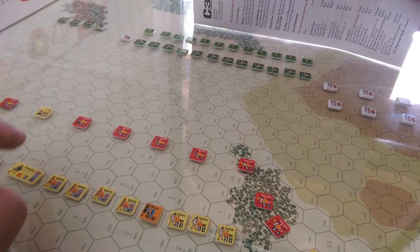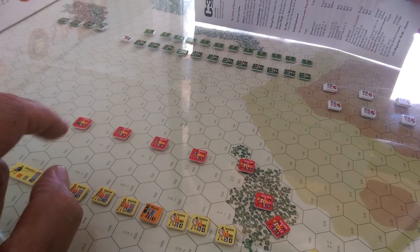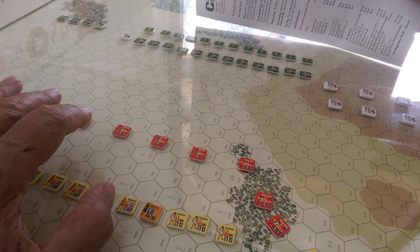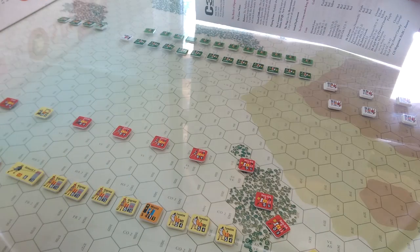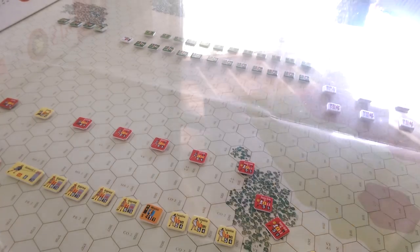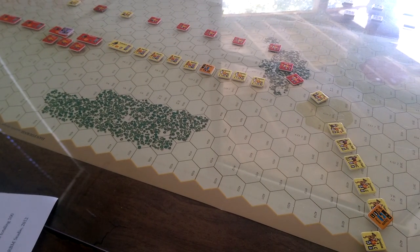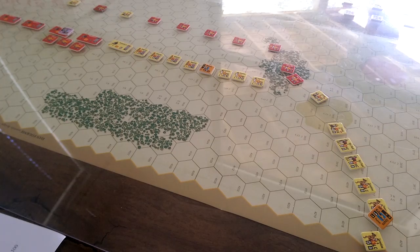Of more concern was the exact location of where these two lines could or should be for the battle. The initial setup instructions had them setting up anywhere over here, and the actual reference numbers for the hexes were not available on the board. So I'm glad we got that all cleared up, which means the Greeks or the Epirot forces have a particularly interesting situation.